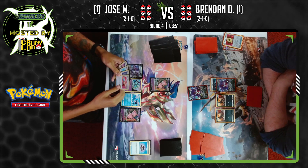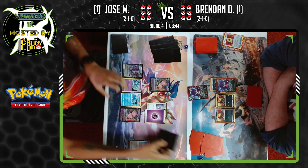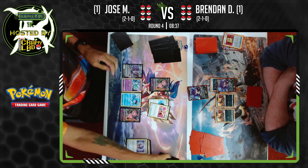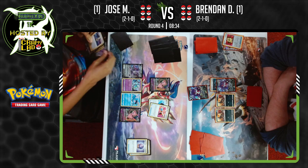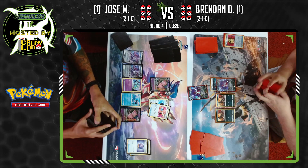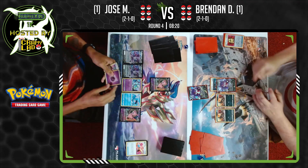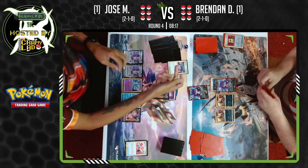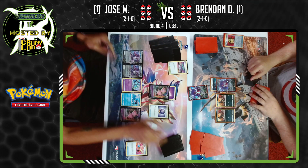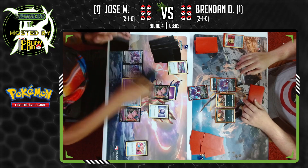Brendan doesn't want to offer Jose the chance to knock out his one Pokemon that has energy building up. Energy is gold in this matchup and they're not giving away gold for free. Fog Crystal on Jose's side — this is where Mew starts doing its dailies, getting all the Quick Balls out of the way, getting basics into play, then farming for Evolution Incenses. Rose Tower is honestly such a good card in this variant of the deck since Jose goes to zero cards in hand so often.